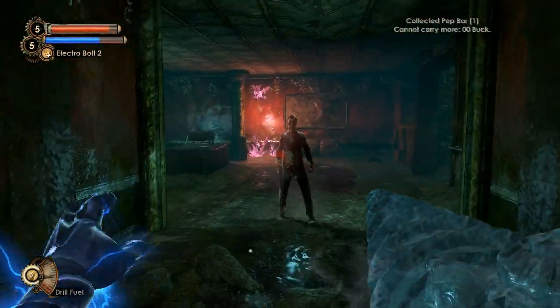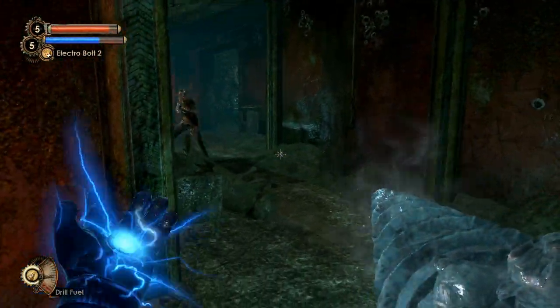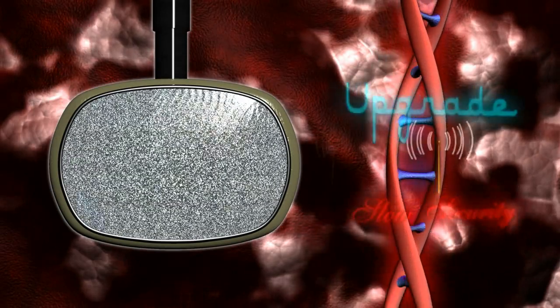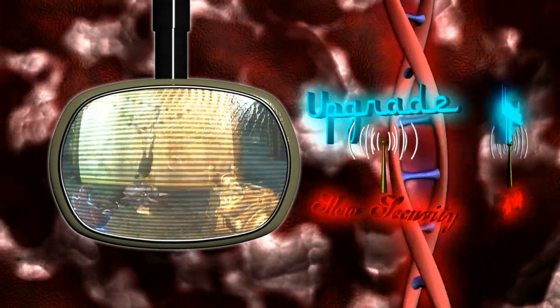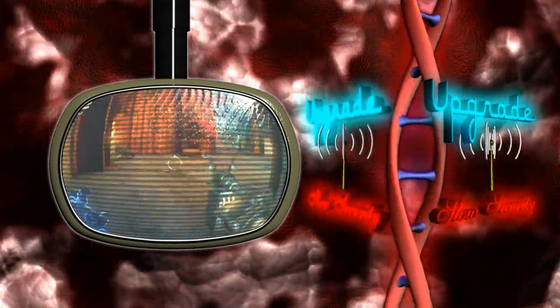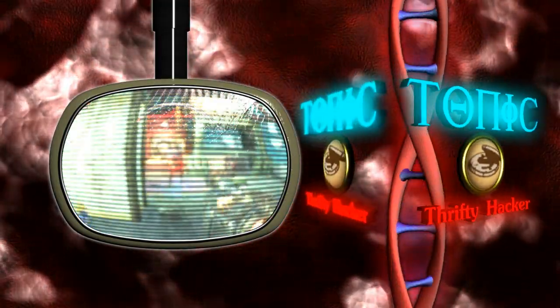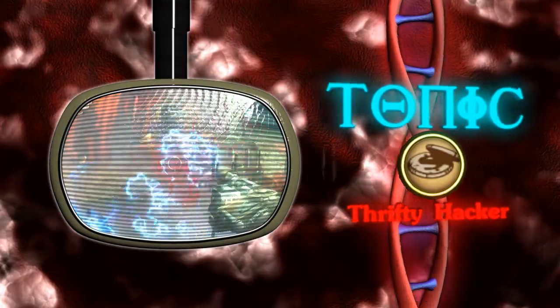Closing in on the end of the list, there are the common Lead Head Splicers, found everywhere in Rapture. Reaching level 2 results in a slow security response when you find yourself in a machine's line of sight. However, the real reward is given whenever you reach the 4th level of research and are given the Thrifty Hacker Tonic. With this genetic augmentation in effect, any hacked vending machine will have further reduced prices.